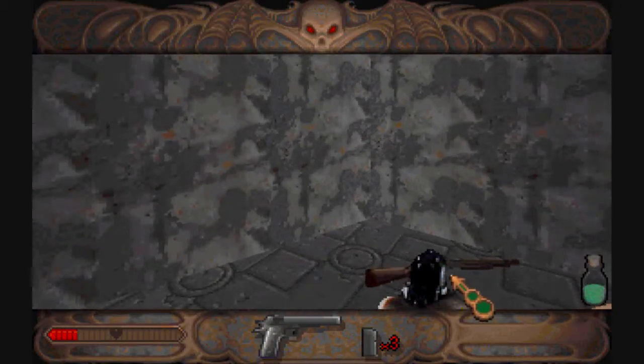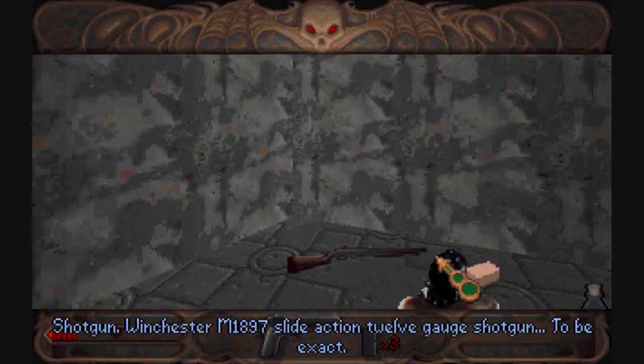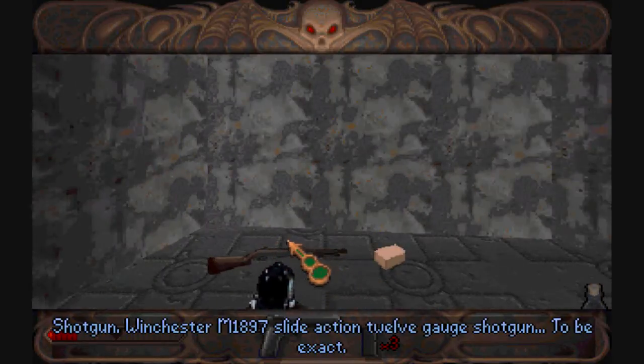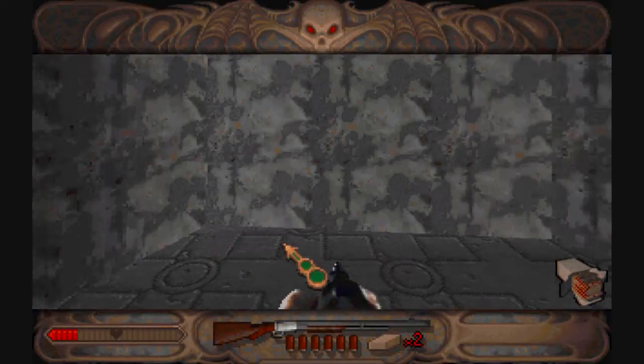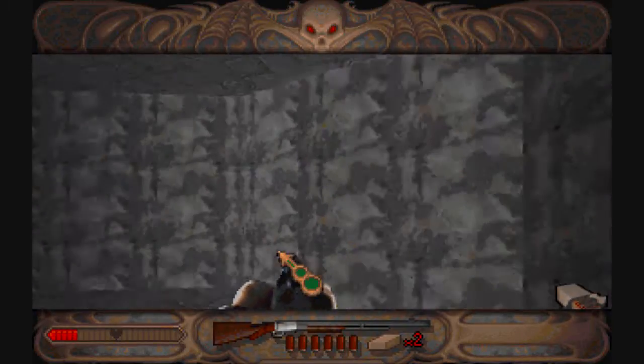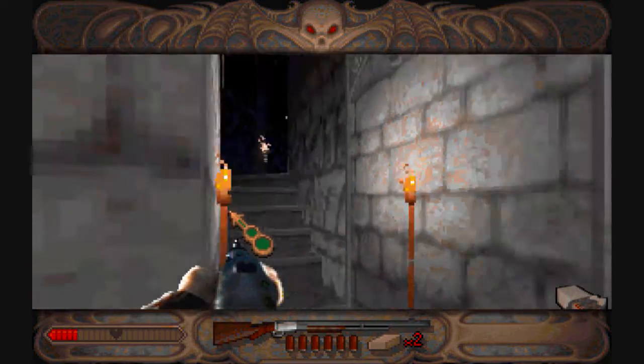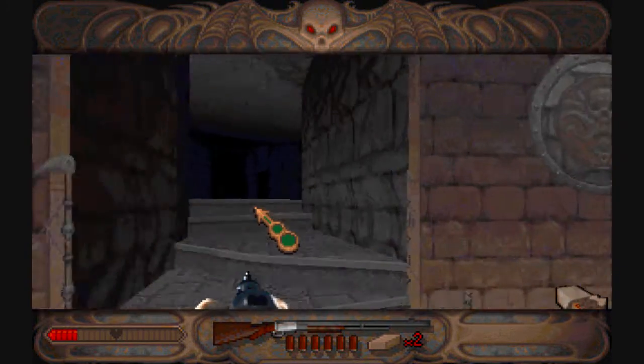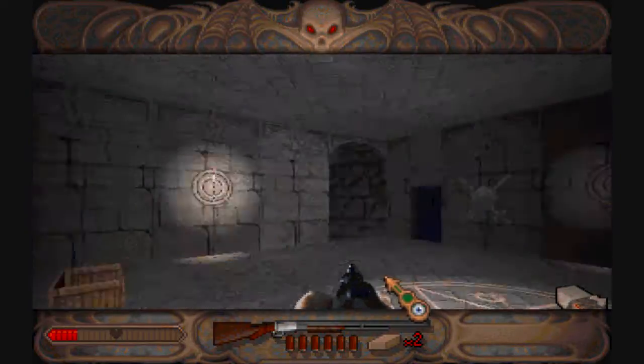But look what we have here — a shotgun. Winchester M1897, slide-action 12-gauge shotgun, to be exact. Thank you for way more information than I would ever need to know about that shotgun. But now it's time to pump these assholes full of buckshot death.